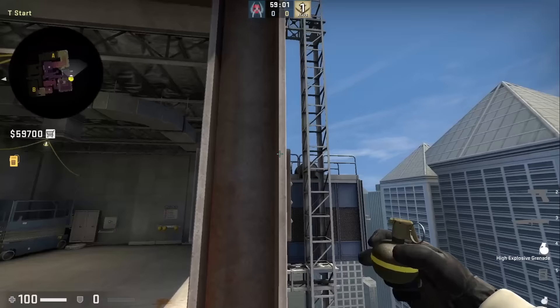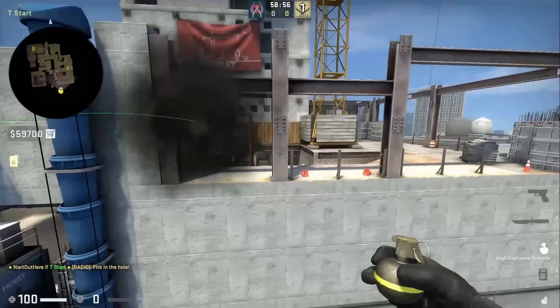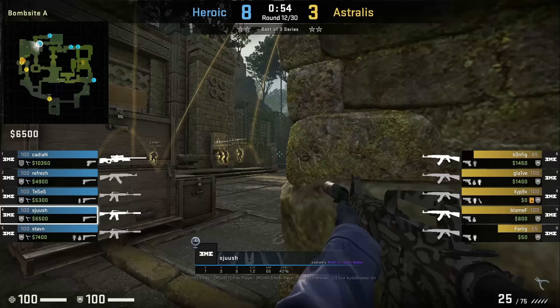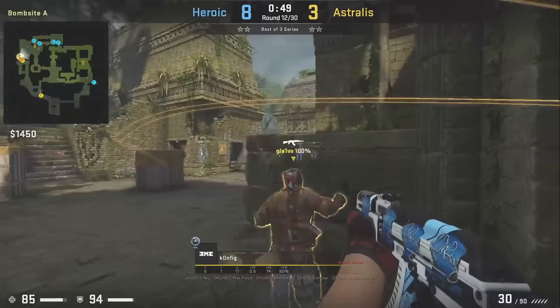If you're a CT saving in T spawn, and the Ts after playing A site are exiting and saving towards this back platform, you could throw this Doja nade here. Shush hides behind this wall on CT holding main, picks off Config, and falls back safely afterwards. He's not affected by any of the flashes Charles throws, and Config — swinging out — has to flick to try to kill Shush; by that time Shush already has the advantage.